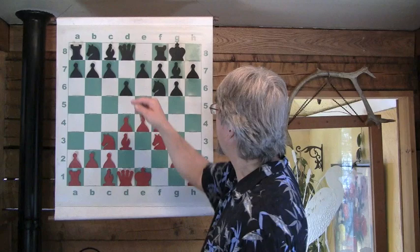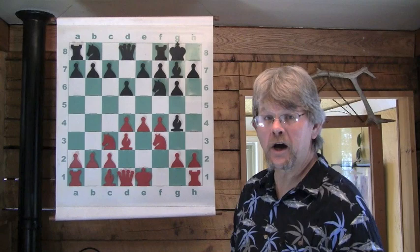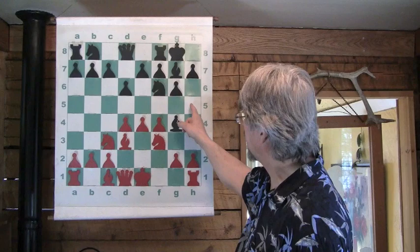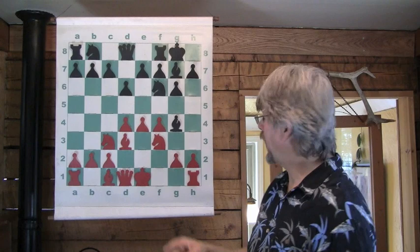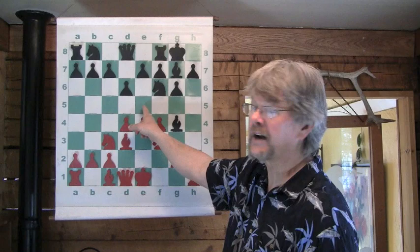Look at what Benko is doing. When he brings the bishop out to pin the knight to the queen, the idea is this d4 pawn in the Pirc. He's going to move this knight eventually and the bishop is going to eye that pawn. This also prepares — because he's pinned the knight that guards that d4 pawn — a potential c5 or e5 thrust to attack that center.